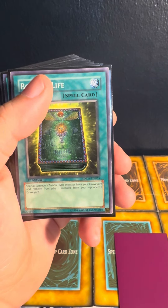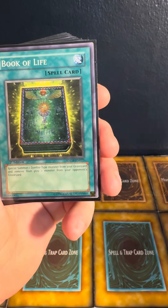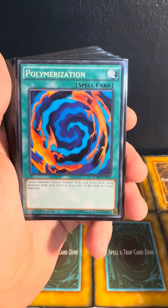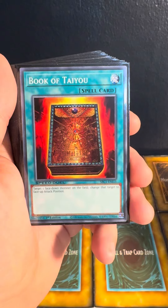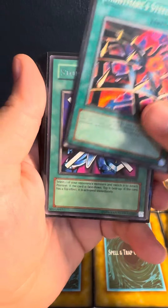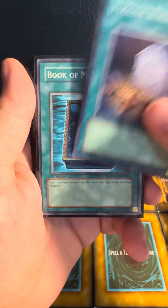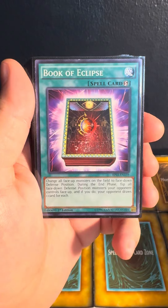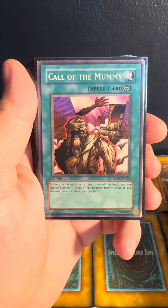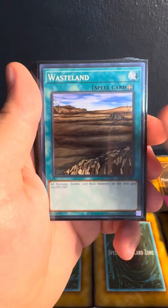On to the spell cards here, guys. We got the really awesome looking Book of Moon. Poly. Book of Teyuu. Nightmare Steel Cage. Stop Defense. Foolish Burial. Book of Moon. Book of Eclipse. Call of the Mummy. Premature Burial. Wasteland.